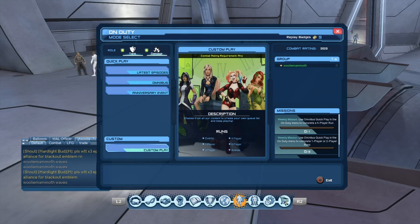Some of the lower tier content in the omnibus from time to time will give you a token of prestige. That will show up in your inventory just like a consumable. So you go to your inventory and just double click it, and that's it — it adds prestige.